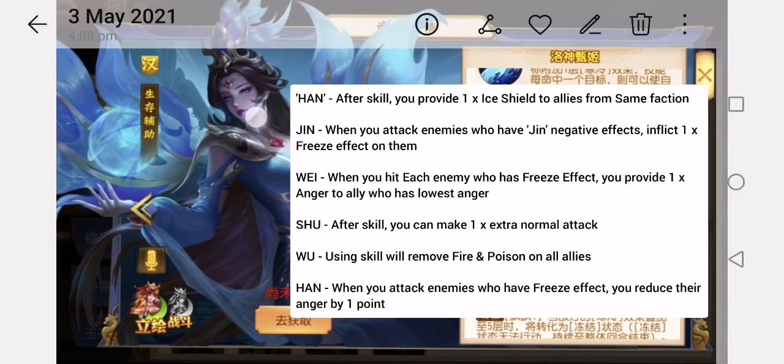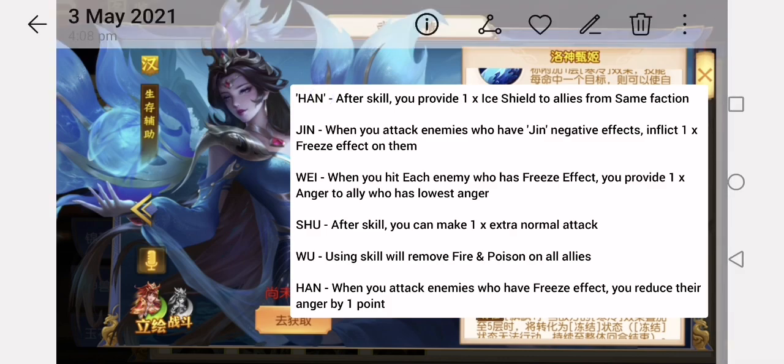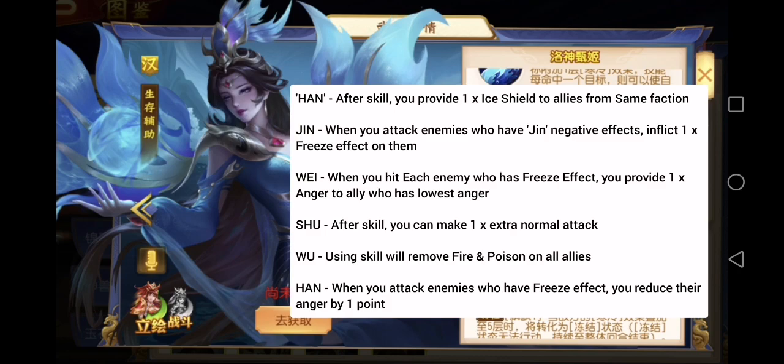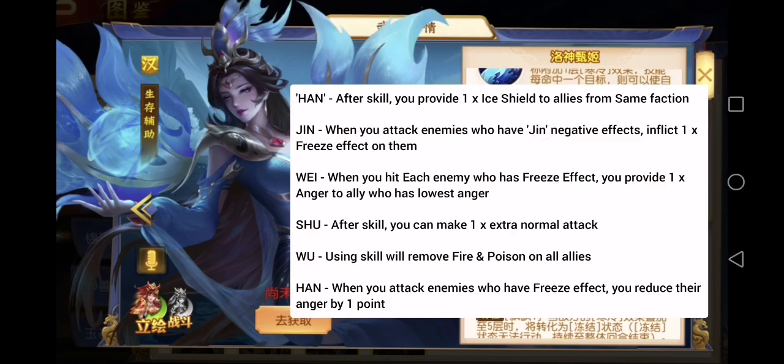Her special skill varies by nation. In the Golden Hound nation, after her skill she provides 1 ice shield to all allies from the same nation. In the Jing nation, when you attack enemies who have Jing's negative effects — those negative effects are from Jing heroes — you will inflict 1 more freeze effect on them. In the Wei nation, when you hit each enemy who has a freeze effect, you will provide 1 anger to the ally with the lowest anger.